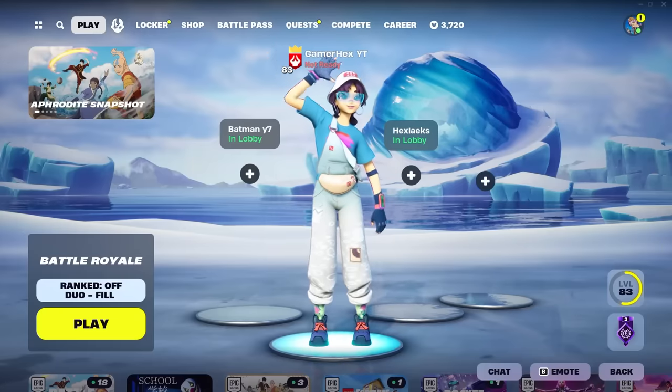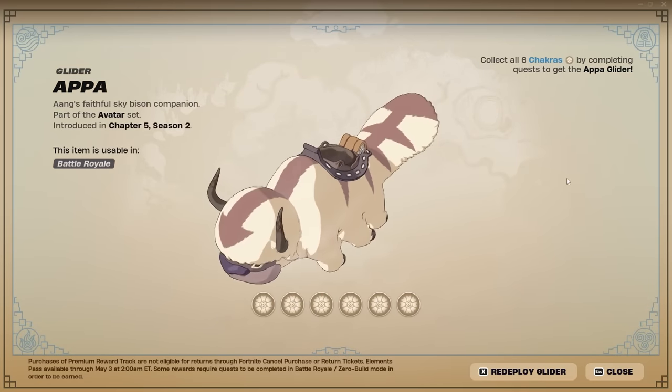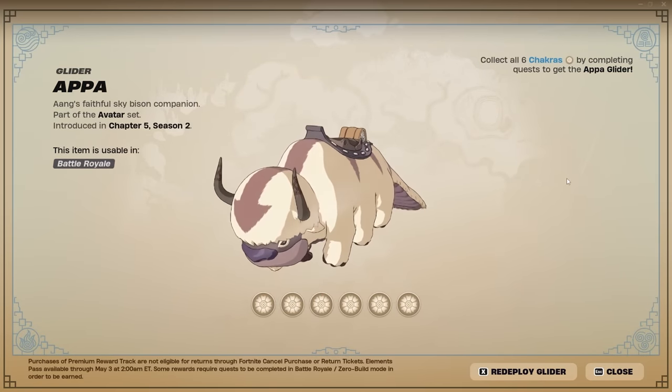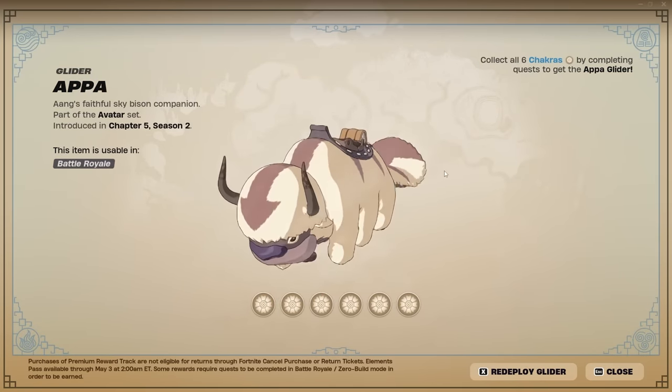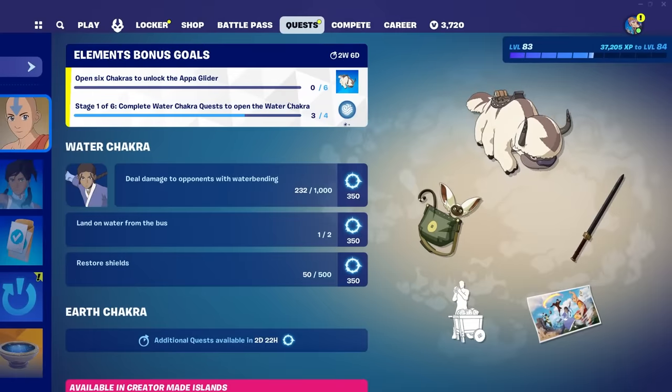Hello everyone, welcome back to the Fortnite event. To unlock this epic glider, you need six types of chakra in order to get the avatar. To get the chakra, just go into quests — you can see it says 'open six chakra to unlock the epic glider.'